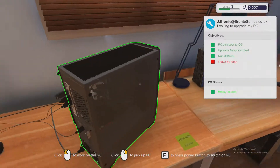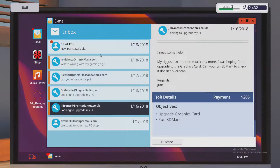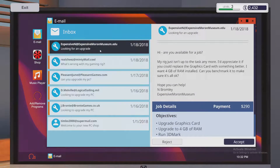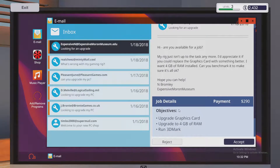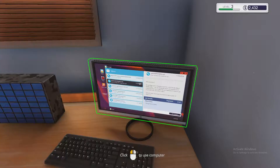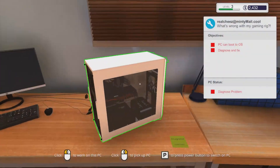Hit Escape to exit. We'd have to open it up to check the hardware, not sure it's worth it tonight. We're up a hundred dollars. New jobs coming in — a graphics card upgrade, four gigs of RAM, run 3DMark for $290. We want to do the diagnosed broken PC next, but it's still in transit so we'll end the day.